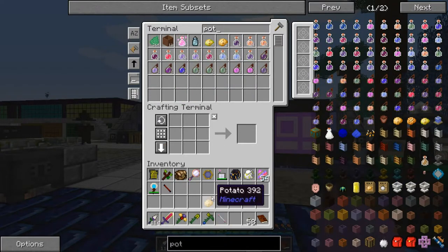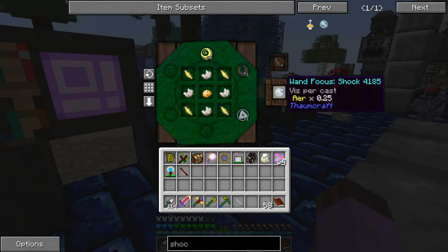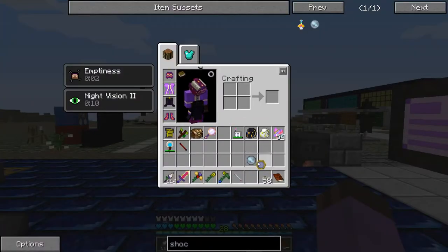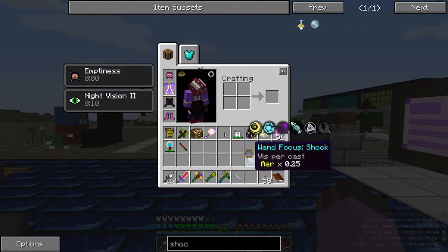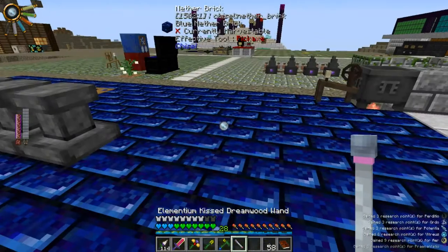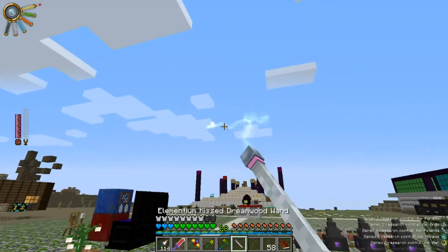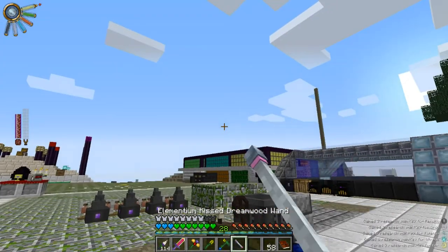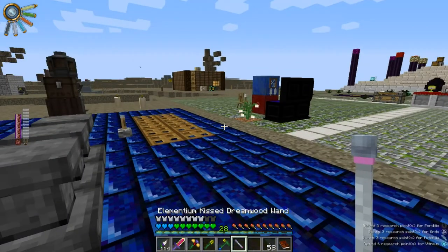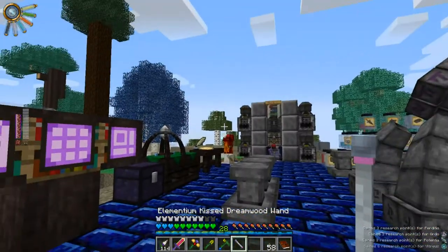Luckily I actually have a few. The Wand Focus of Shock is a directly offensive focus. If I put it on my wand, it turns it into a cattle prod. Zap! Zap, zap, zap, zap, zap. It's not very good as it is.